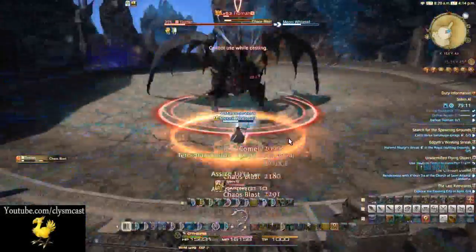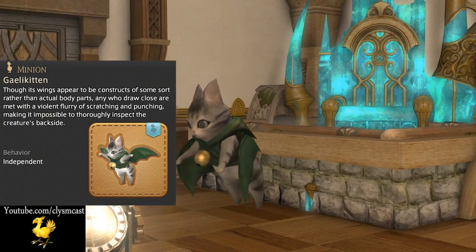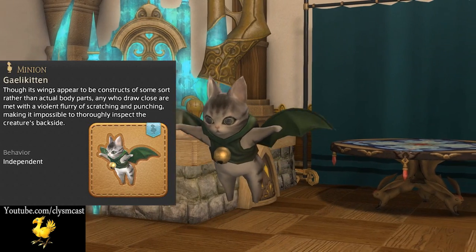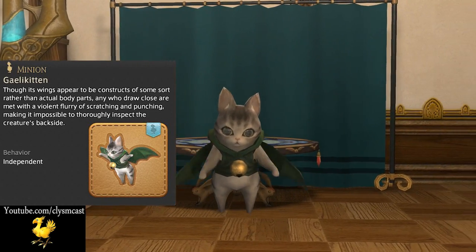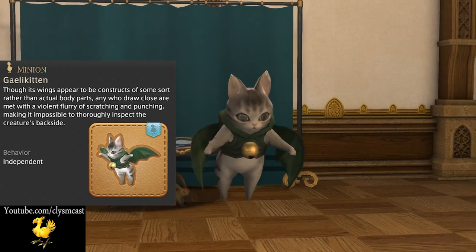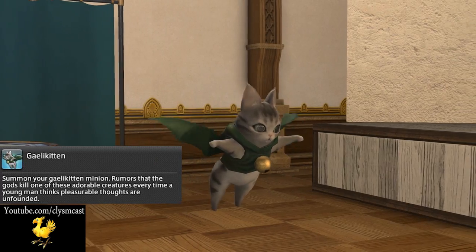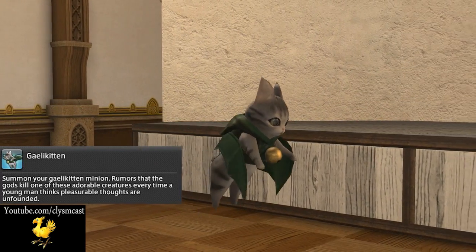The minion text reads as follows: Though its wings appear to be constructs of some sort rather than actual body parts, any who draw close are met with a violent flurry of scratching and punching, making it impossible to thoroughly inspect the creature's backside. Summon your Gaily Kitten minion. Rumours that the gods kill one of these adorable creatures every time a young man thinks pleasurable thoughts are unfounded.